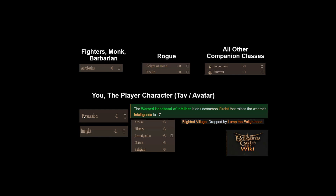Insight is the second best skill you can have on your Tav because it allows you to pick up on certain things in dialogue and gives you additional options within the dialogue.